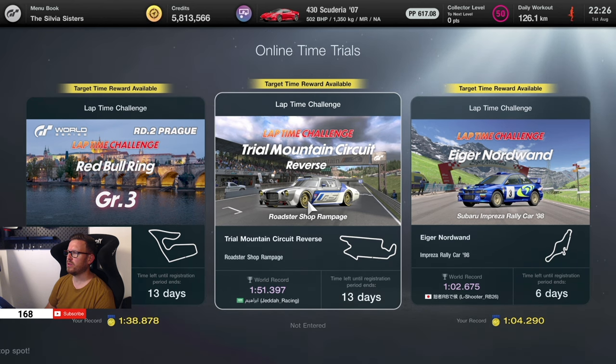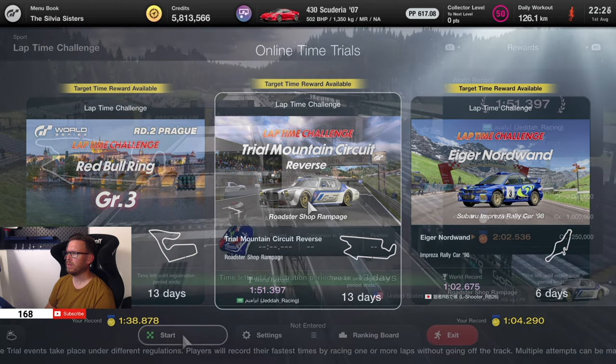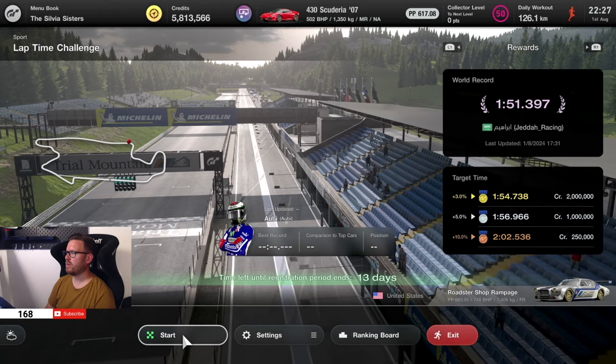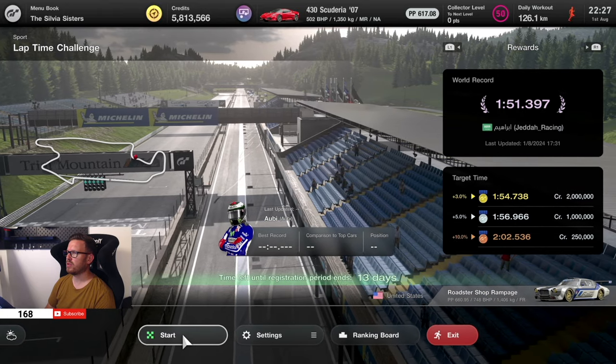The last one we need to do is the Trail Mountain Circuit in reverse layout in the Roadster Shop Rampage vehicle. As of today, the current time to beat is a 1:54.7, so let's get on track and try to do this.